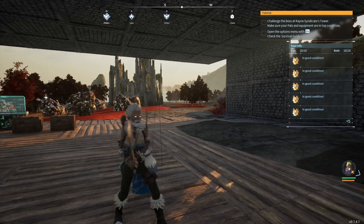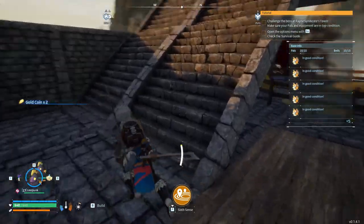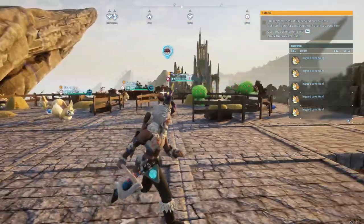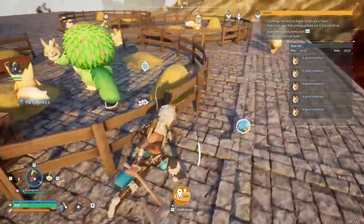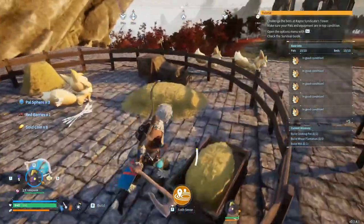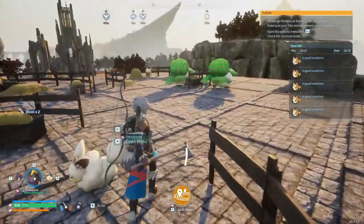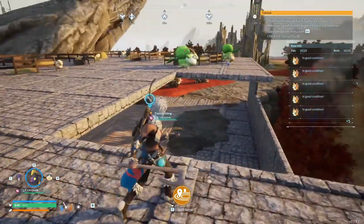Welcome to episode 11 of the Palworld series. We've finally begun getting the Vixies working - I closed and reopened the world and they've already got a nice batch of pal spheres, berries, coins, arrows, and other stuff. This dig ability really does get everything. We've also got a couple of Cremas producing wool, which means I won't have to spend as much time going around killing things.